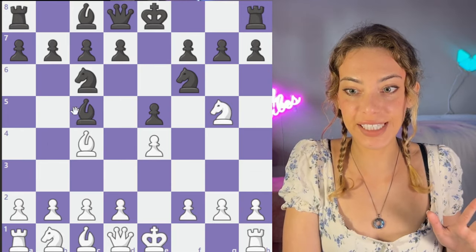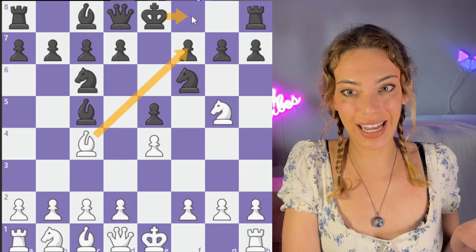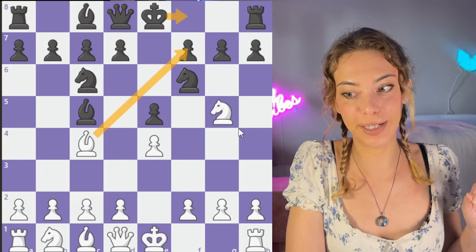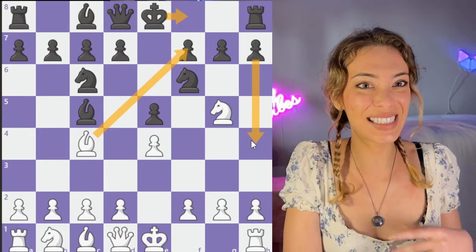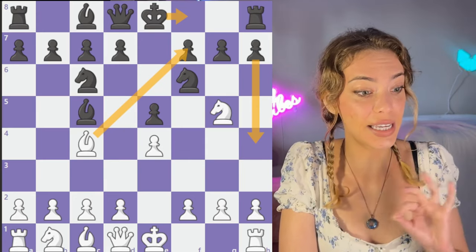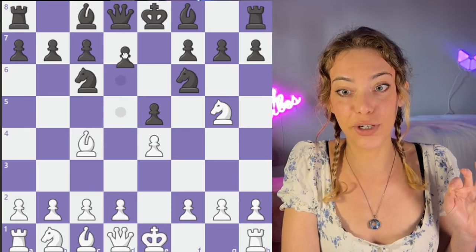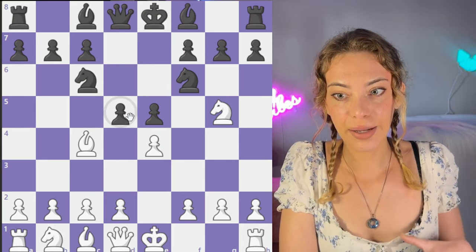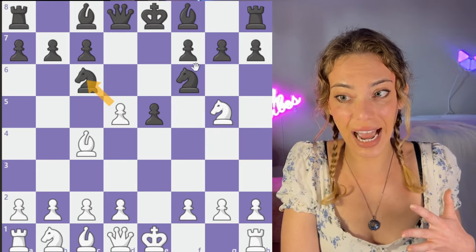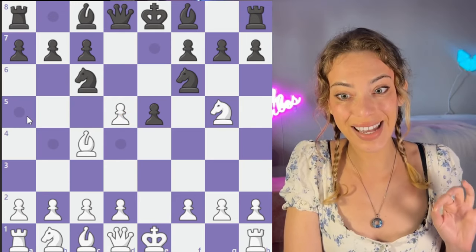One thing that's really important to note is that the bishop can also take. In that case, we're just going to go Kf8. Even though we've lost our ability to castle, we still have a lot of counterplay. We can end up pushing the h-pawn. It's not that bad. But let's say you don't want to deal with any of that and you just want a super simple, easy response. Instead of Bc5, we have the option to go d5.